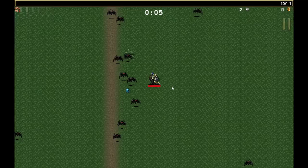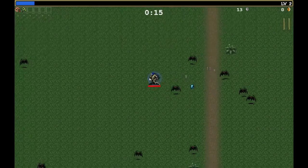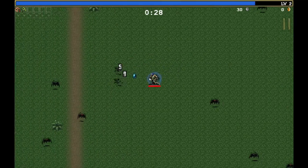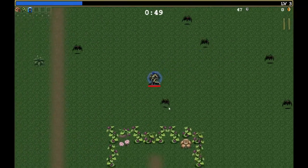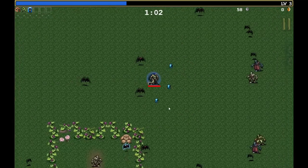In order to win on your second run, you need to start with your first run, obviously. There are a few key steps you need to take in order to get some unlocks which will set you up for success. First, just survive for one minute. Get used to the controls, how to move, and how your weapons work.